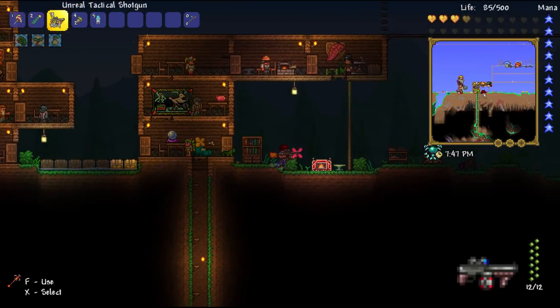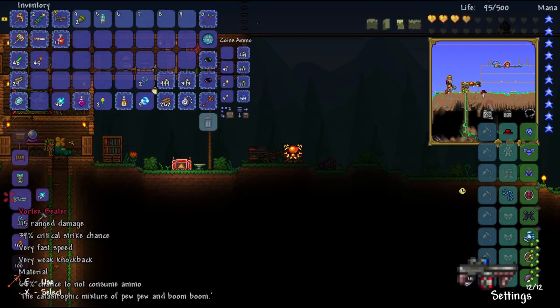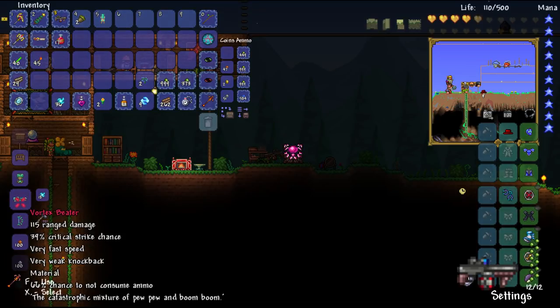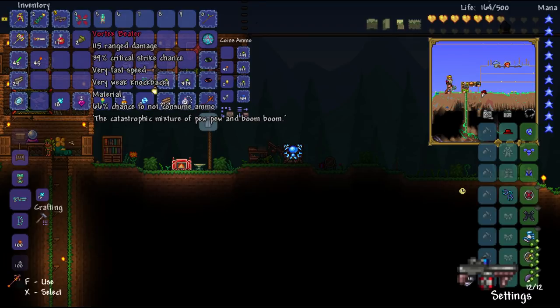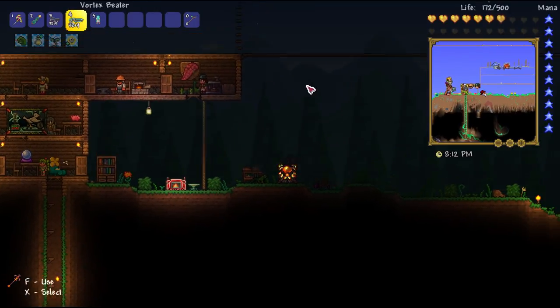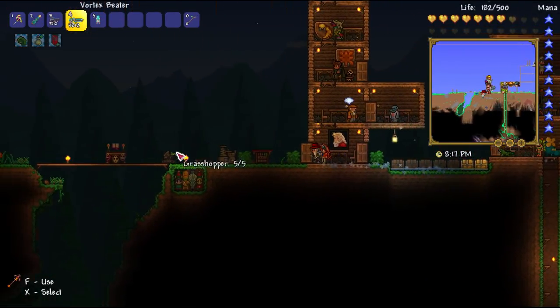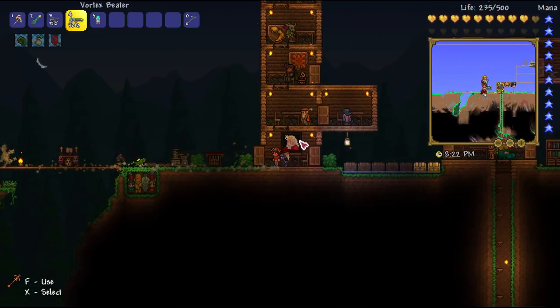I'm pretty sure you get a gun and a bow. I'm going to make the gun first and see how good it is — it's the Vortex Beater. Do you want a fun fact about this gun? It used to be called the Black Hole Beta, at least in the spoilers for the beta. This weapon has been unchanged pretty much — I can appreciate that.